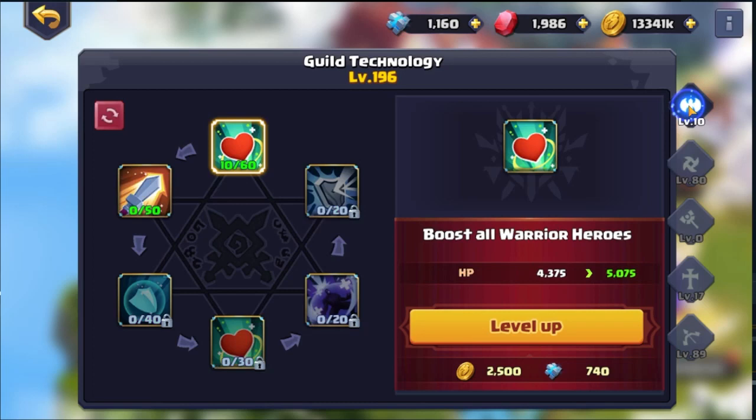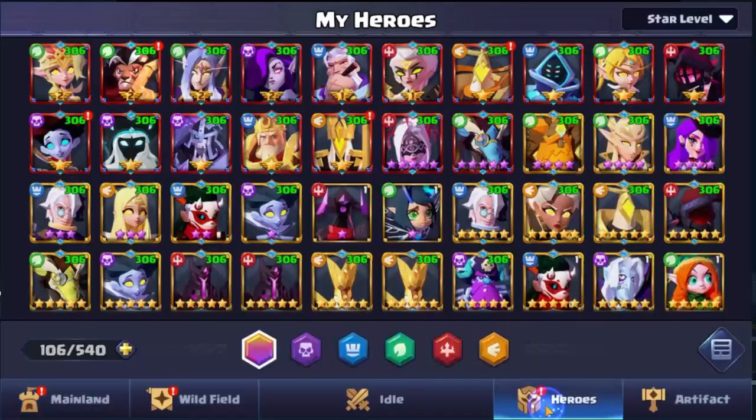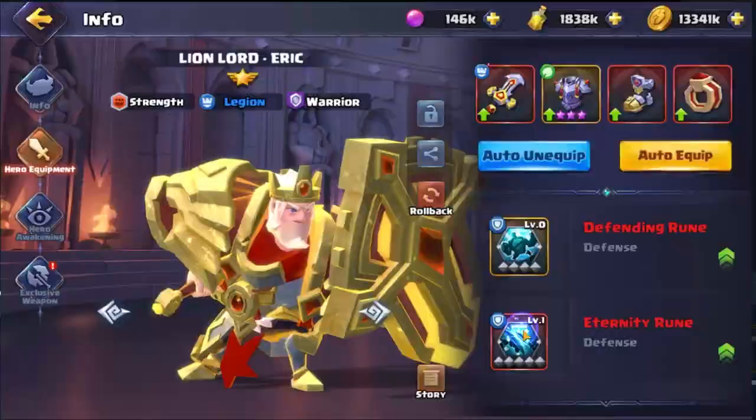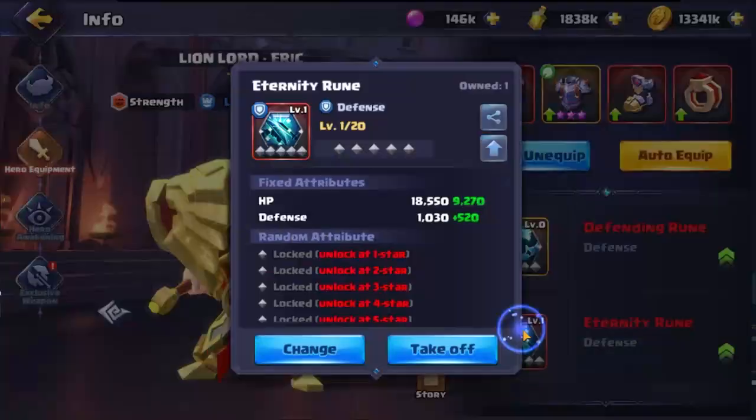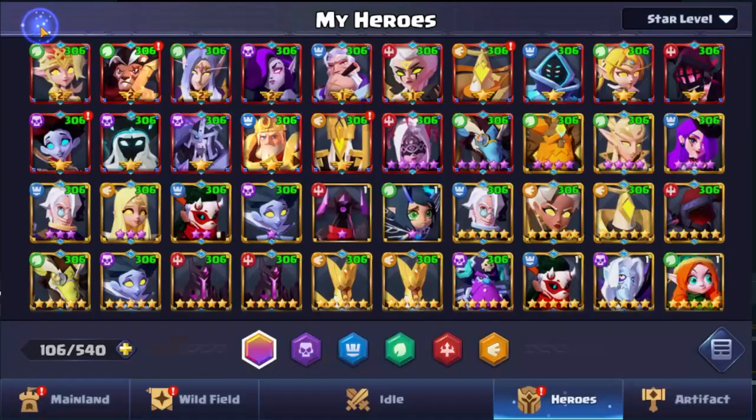Warriors are actually pretty good — HP is pretty important for warriors as well, and defense. The block is good as well, especially if you've got the eternity rune, which is something new we picked up from the auction house. As you can see: when successfully blocked, restore up to 17% of max HP. So every block restores 17% of max HP.